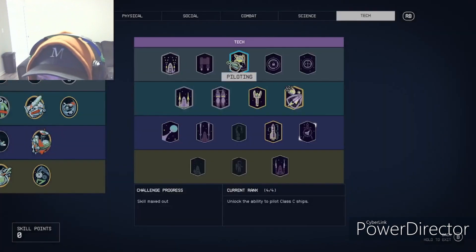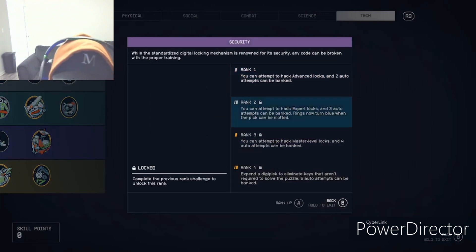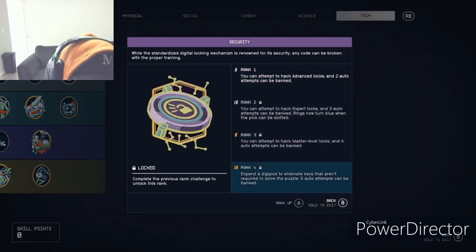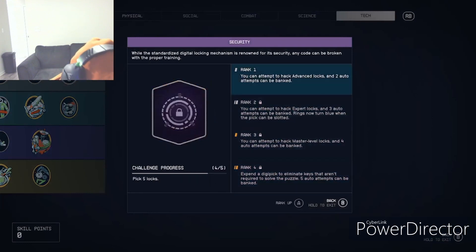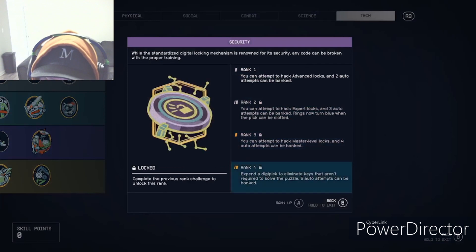Security lets you attempt to hack advanced locks, including auto-attempts. It goes along with lockpicking. I'm not very much into it — it's super tedious — but it seems like it's very useful if you're into that playstyle.